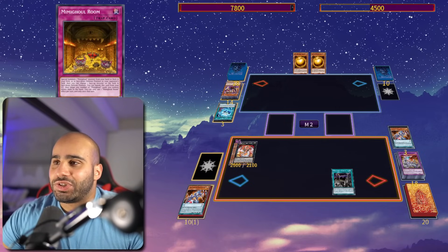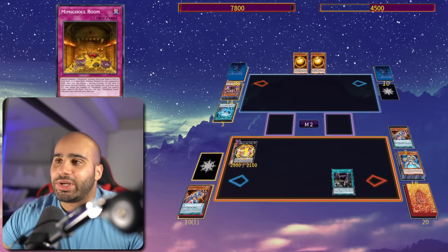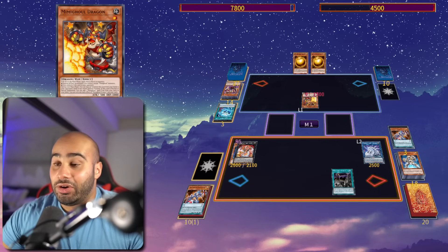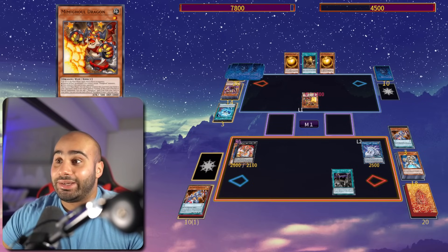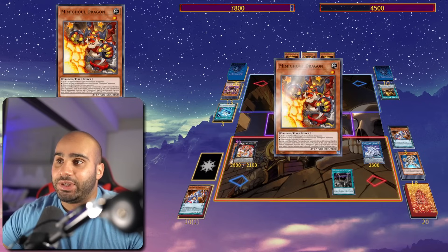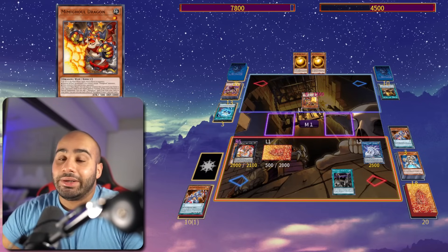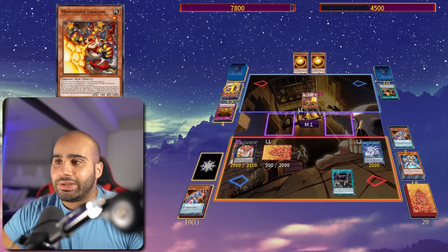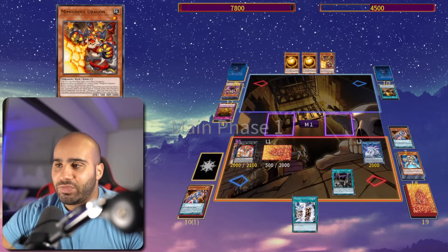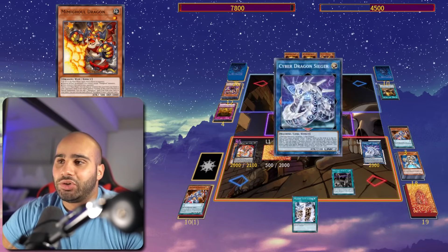It summons the Stratos, and then I can just Droplet it, so it doesn't really change anything. But it makes him survive, and then yeah, tribute summon for Nova, revive back the Seeger, and then fast turn. Again, the Sphere Mode's doing nothing for like the seventh turn in a row. Top deck the other insane card in the deck, which is a starter that searches the field spell that gives him pretty much an infinite grind game — every single turn, search a card. It's crazy how this deck has a bunch of really nice cards, but it's just not enough, because the Mimigal cards, they're just too reactive. Like, you gotta wait until your opponent does something.